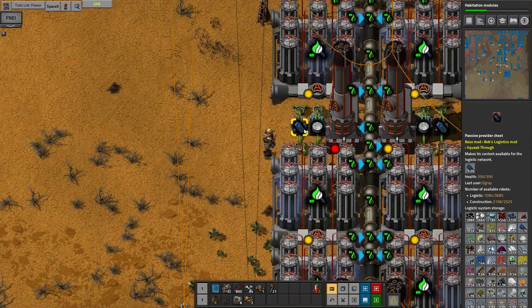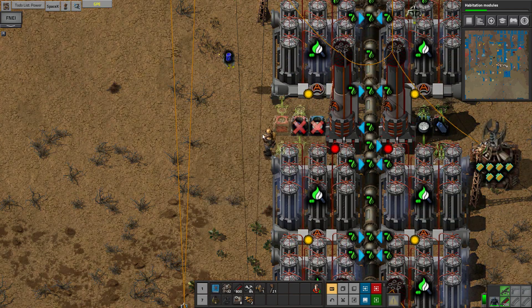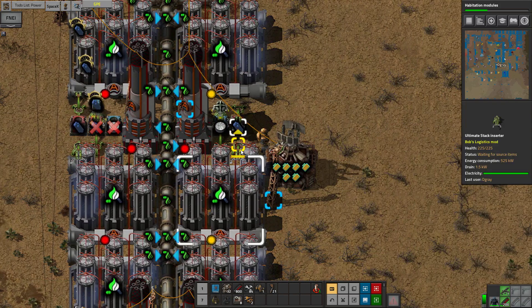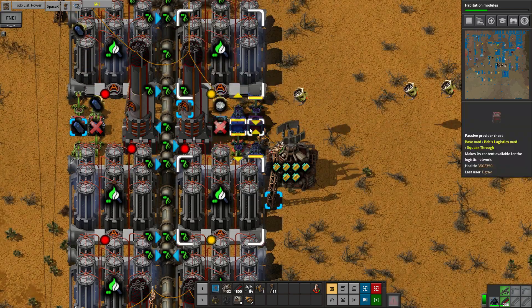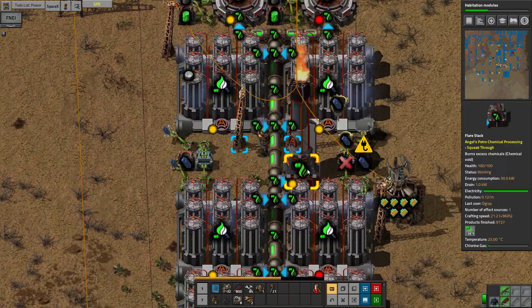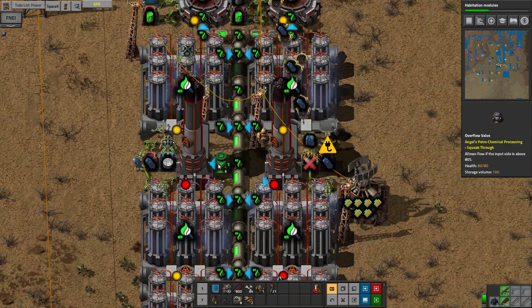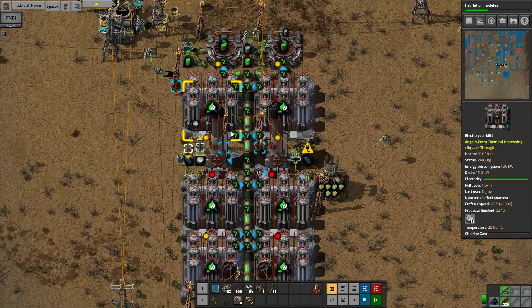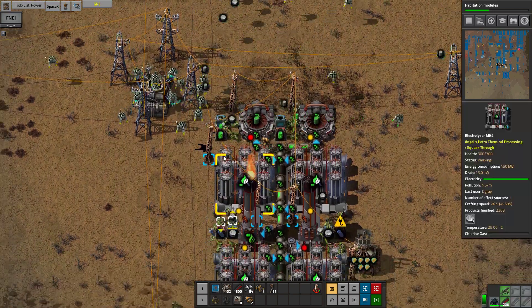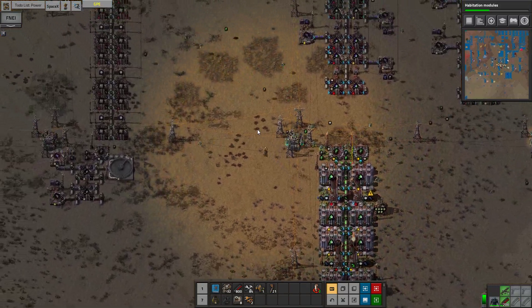We can pretty much fix this. If I do it right over there — that's going to be a bit bad. That's a lot of outputs. Do the same here, cut it over there instead. At least that means we have more than enough of this in the base. Then we can take that and move the flare stacks. If you put in an overflow valve, then we should have more chlorine than we need.